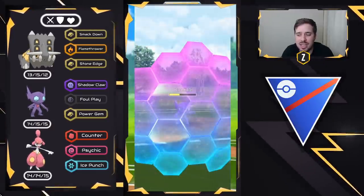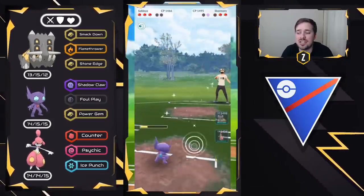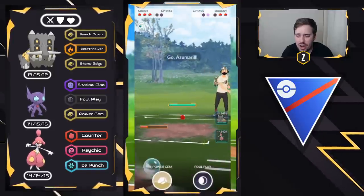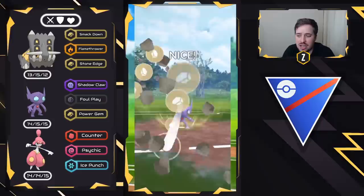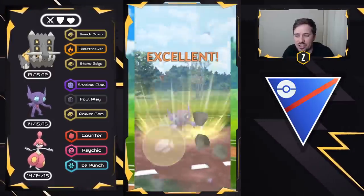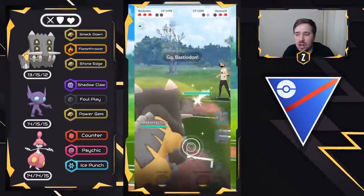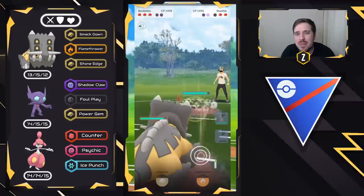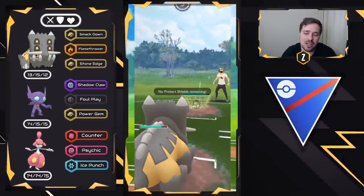With Bastiodon on lead and Sableye as safe swap, they may bring in those flyers — whether that's Altaria or Skarmory — because they want to keep it away from Bastiodon, but we can flip those matchups. The next Pokémon coming in is Azumarill, which is extremely tough. They have Galarian Stunfisk and Azumarill, so I'm actually going to have to swap into Bastiodon right now to draw the Galarian Stunfisk. It's a loss, right? Well, I need Medicham with energy, and the best way to get that energy is farming down a Galarian Stunfisk.